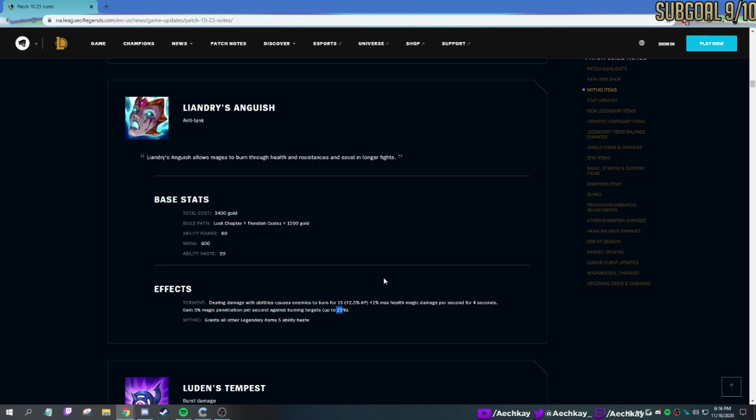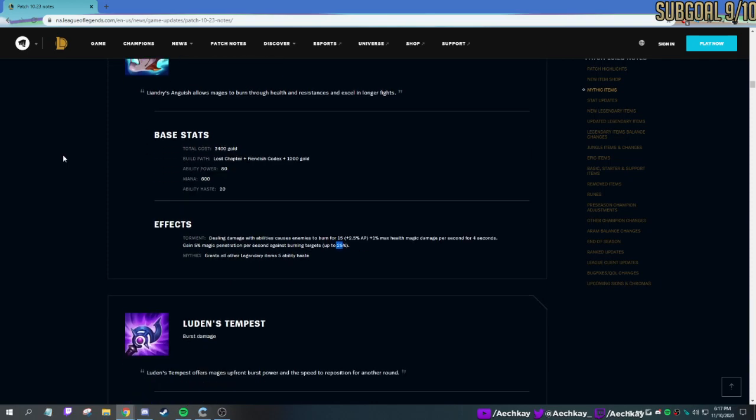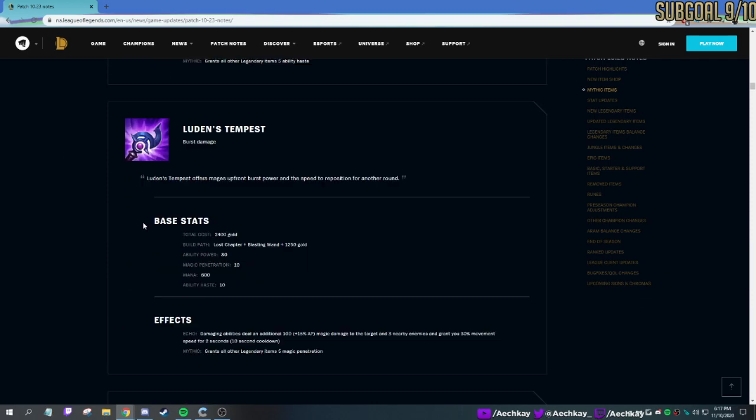Maybe we'll see more tank Singed — chem tank rush Singed every single game, or maybe full AP Singed with Liandry's and whatever else. We'll have to see. I like this item — the burning's nice, rushing it feels alright. I like the animations and the greenish burn, reminds me of the Shadow Isles. Definitely looking forward to playing with this on live. We did play with it quite a bit on PBE, so high hopes.